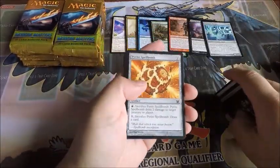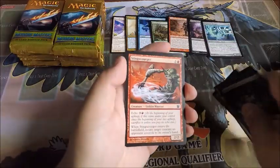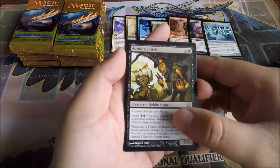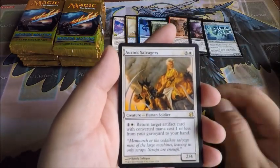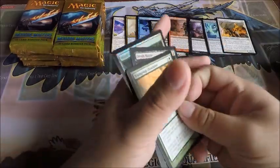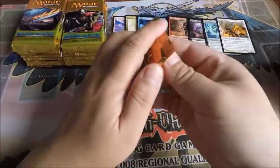I might be opening a Modern Masters 2015 box soon, and I might be doing some more old pack openings. Skirk Shaman, Rude Awakening, Trump the Domains, and an Auriok Salvagers. Foil Vivid Grove. That's it for the right stack — let's go on to the middle stack.